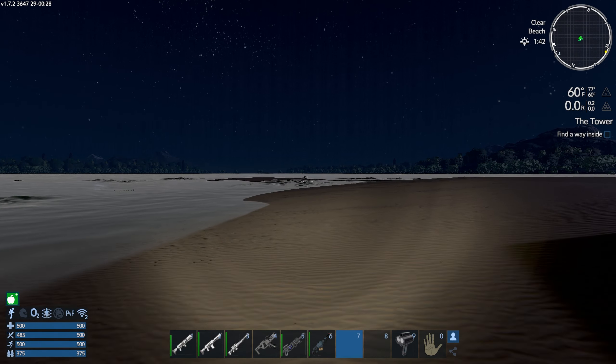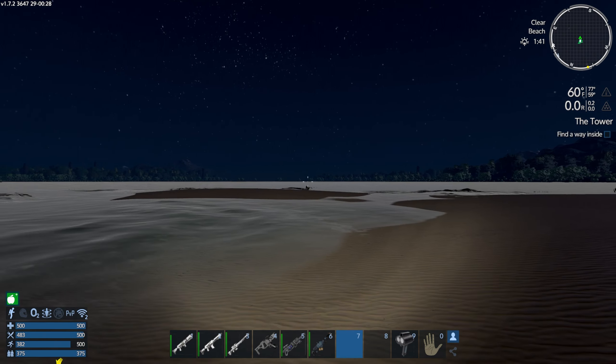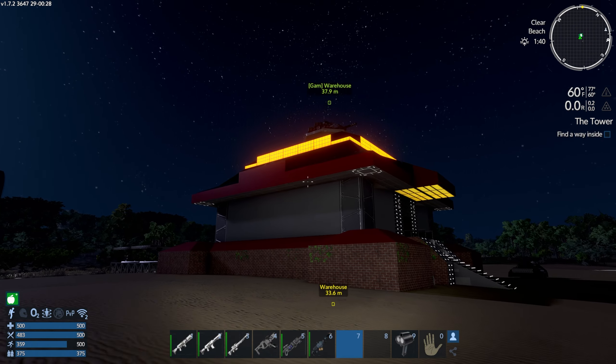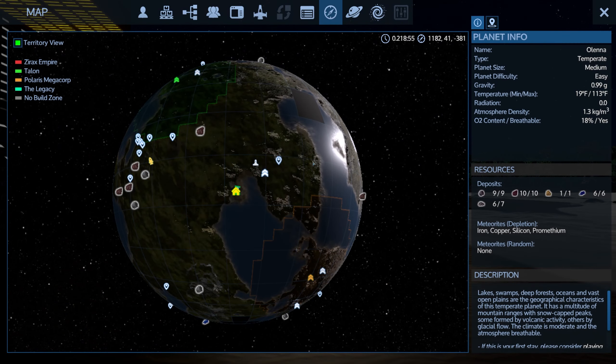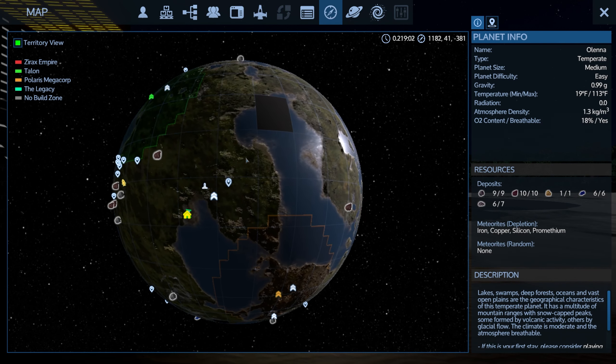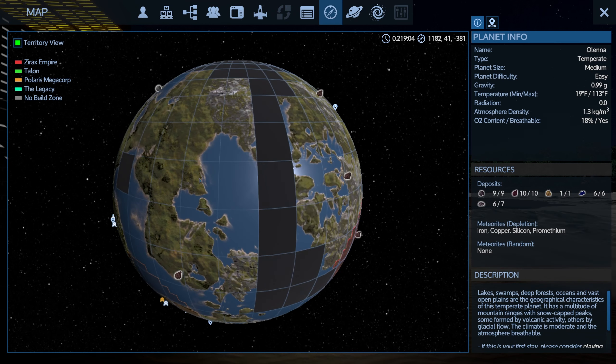We've got to do more deforestation but we've got tons of wood, so that's fine. I did take down a lot of the rocks around here. Oh, there's one of those little plant protein things. We also did some exploration - I wish you could see it better on screen. It looks a little flat compared to my screen.